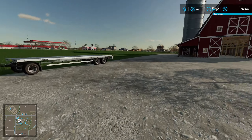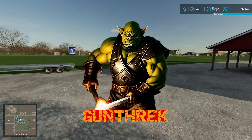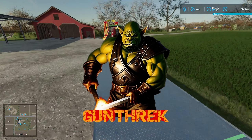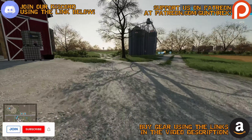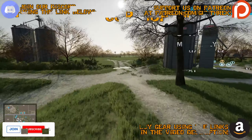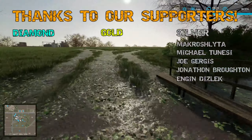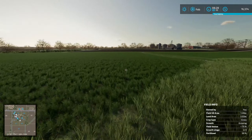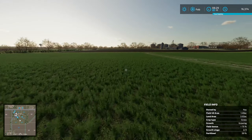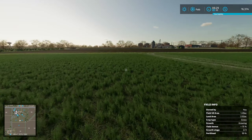Hello everybody, and welcome back to Farming Simulator 22 and our very first farm. We're continuing to try to grow our little farming adventure into a farming empire. Our strategy right now is mostly just trying to do as much grass silage as we can. It sells pretty decently towards the end of the year, so if we can get several mowings in throughout the year, we can have a really good yield and make a lot of money.